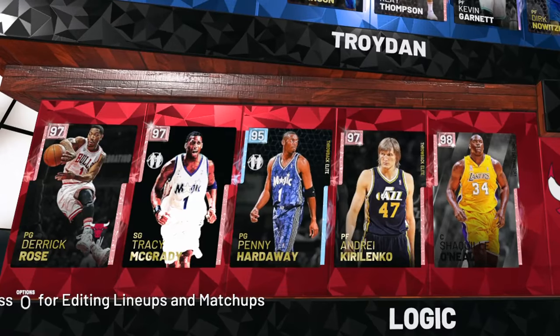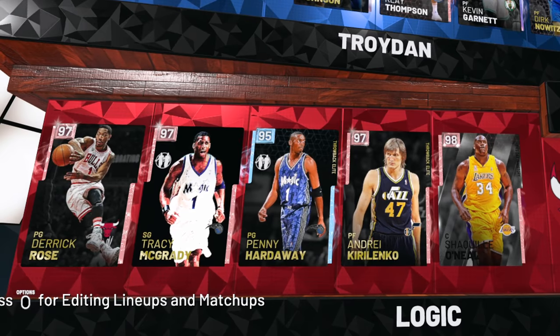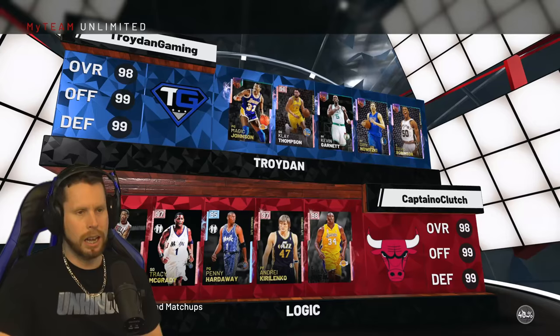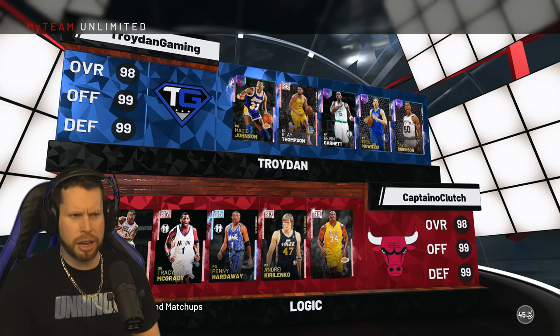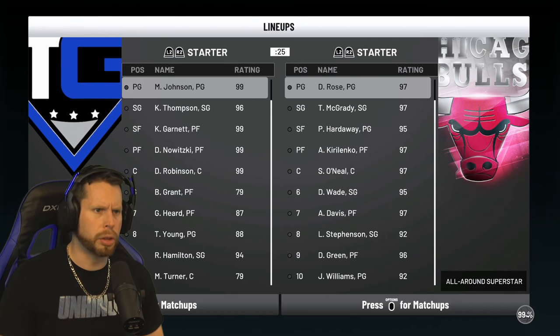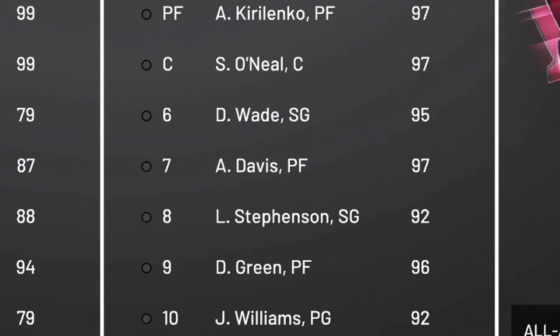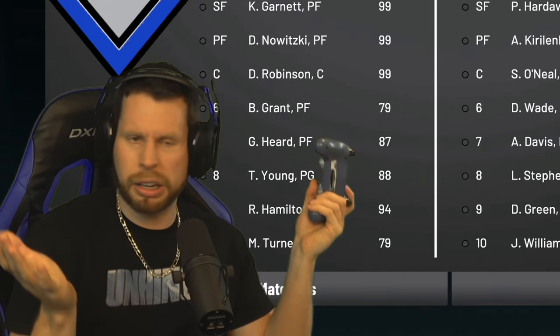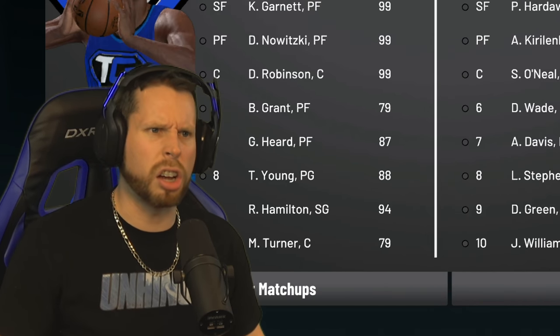Let's see what we're matching up against — Derrick Rose, T-Mac, Penny Hardaway, AK-47, and Shaq. I got scared because I saw the Shaq, but then I realized it's not a Galaxy Opal. His bench is definitely better than mine, but my starting lineup is better than his — so that evens out.